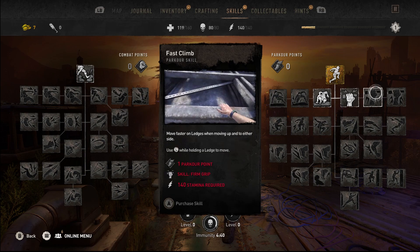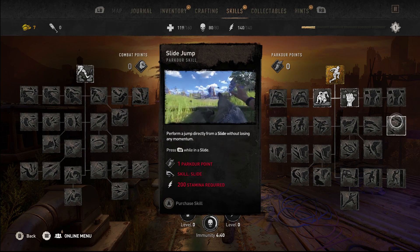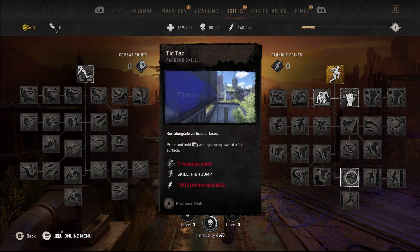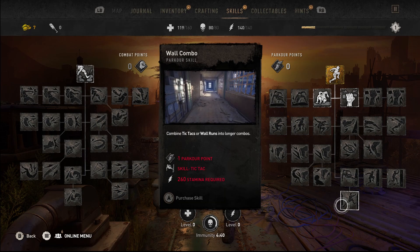Now on the other side, you've got your grips, which is about faster climbing. You've also got your slide jump, which is more about going under buildings or under items. You've also got your crowdrunner and stealth movements, depending on how you play. And then, of course, the infamous wall jump.